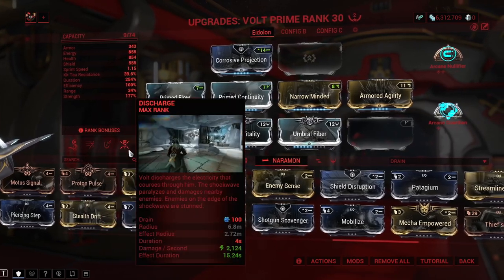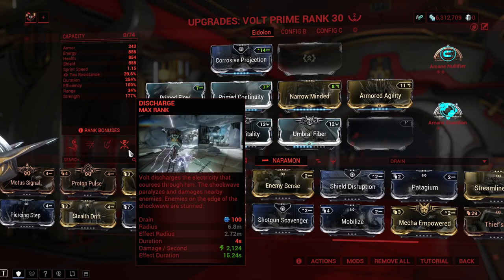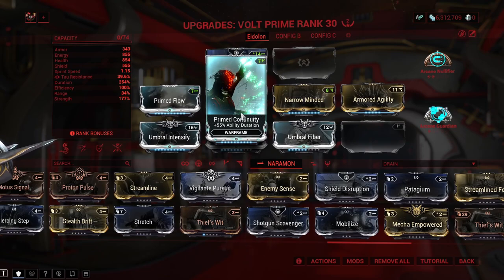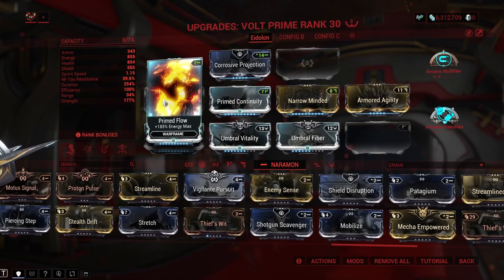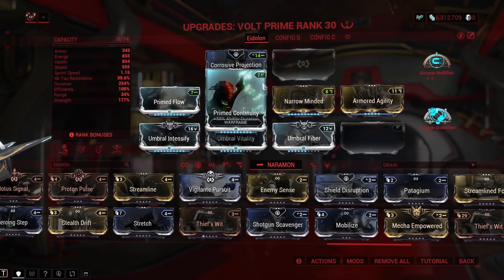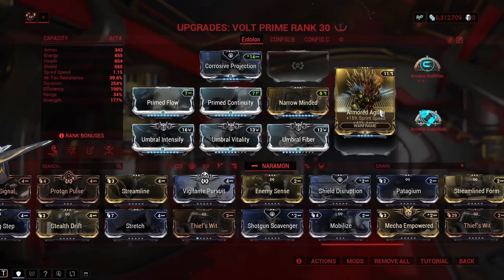I've got Eclipse on there in place of Speed — a lot of the builds I found had it over Speed or Discharge, and since I don't use Volt for anything other than Eidolon hunting I'm fine with that. Prime Continuity for more duration gets me up to 254 duration with Narrow Minded. I've got Agility just for more armor because Volt is very frail, and with Eclipse in the Plains you never get the 75% damage reduction — you only get the 265.5% damage increase.